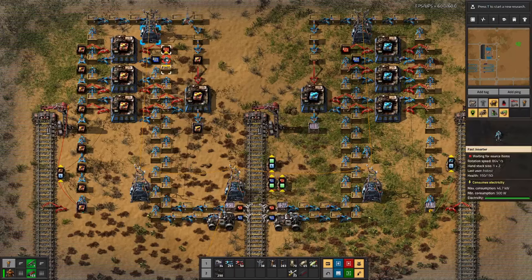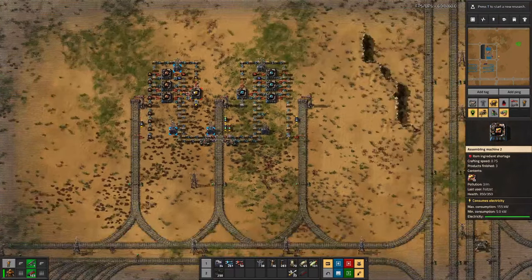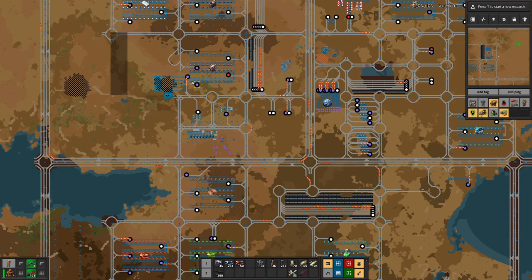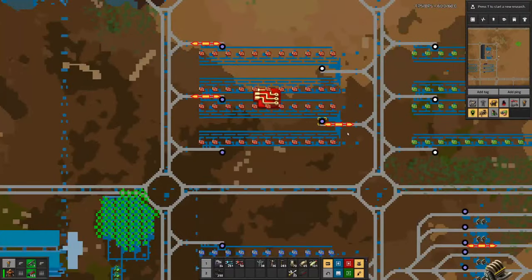We are probably bottlenecking on red and blue circuits. It might have been a good idea to limit the chest to one stack only. I have been looking around the base to see where we have potential issues. One thing to look at is our waiting base — stations where we have a lot of trains waiting. That's an indication something is not working well, like red circuits. So let's go to red circuits.